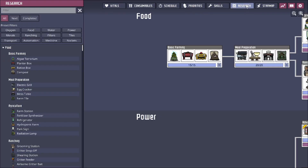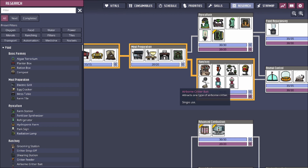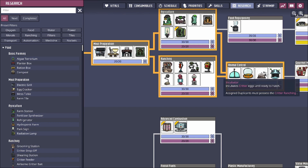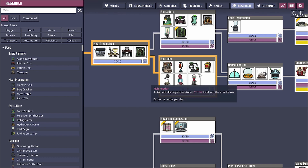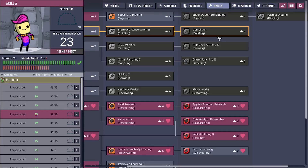To get things started, ranching does require you to have the ranching research, because a lot of the buildings required to even get ranching started are locked behind research. While you only really need this to get started, the animal control branch has some advanced things you could also grab to further your ranching designs. But mainly all you're going to need to get started is the things in the ranching research tree.